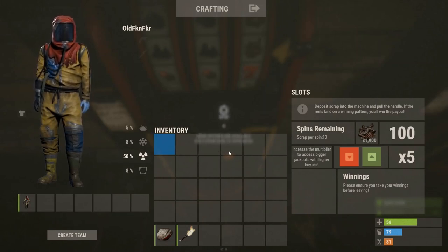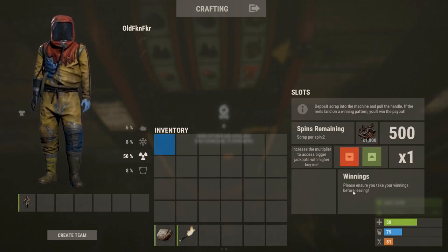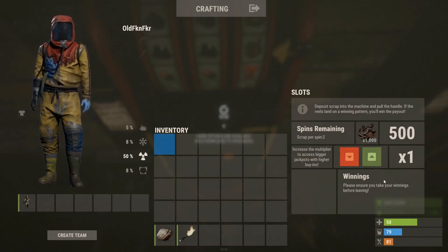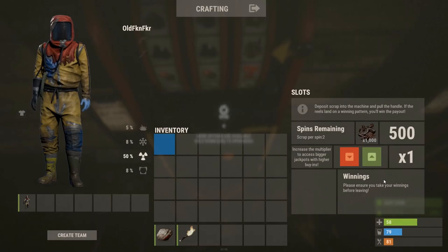You can now choose a multiplier, so instead of just having two scrap per spin you can have times one, times two, three, four, or five. Times one is still two scrap, and then it goes to four, six, eight, and ten scrap per spin. I'll just show you the payouts for each one.